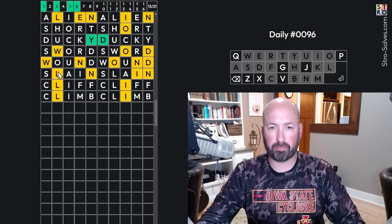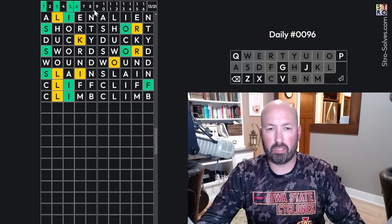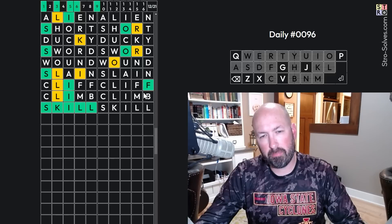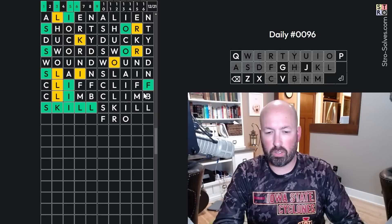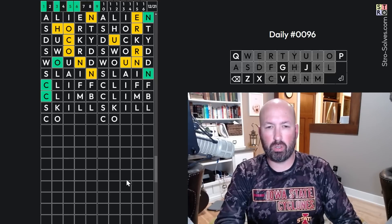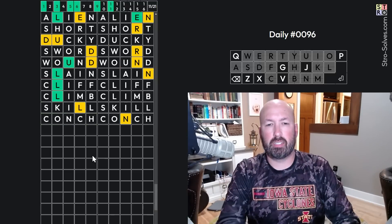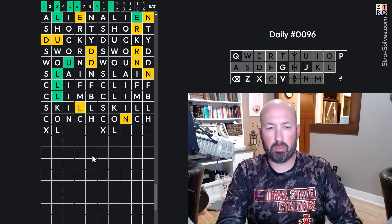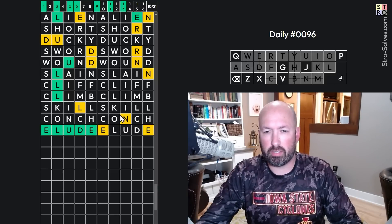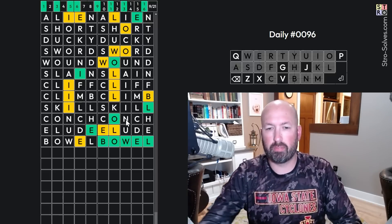Let's see which ones have... there we go — skill on the left there. This is going to be... I don't know. Let's keep going. C-O — conch. Yep. This is... don't know. Something-L-U-D-E — elude. This is... ooh, I don't know. Bowel. Okay, good.